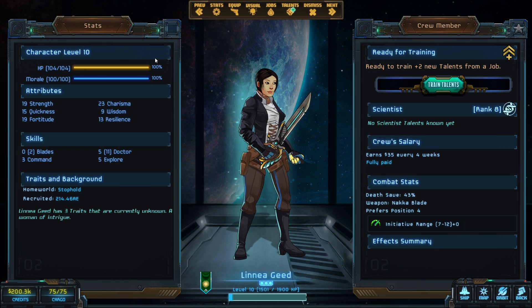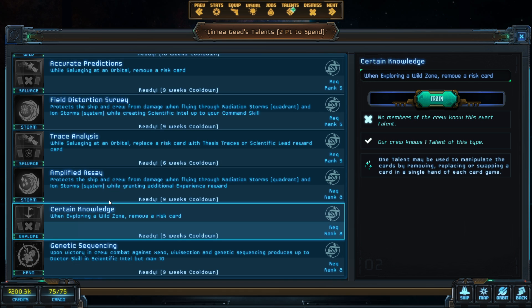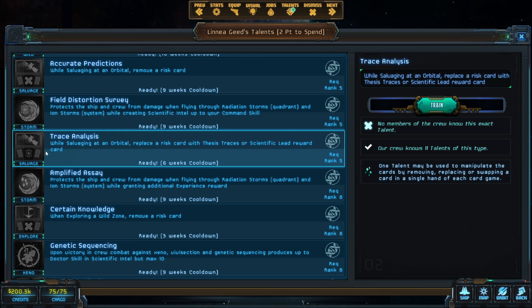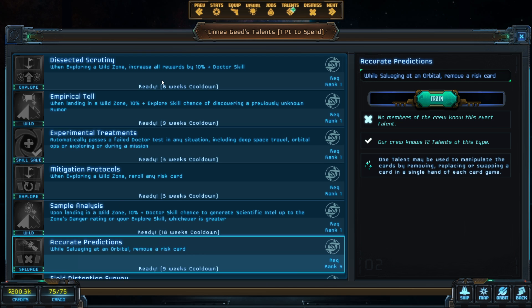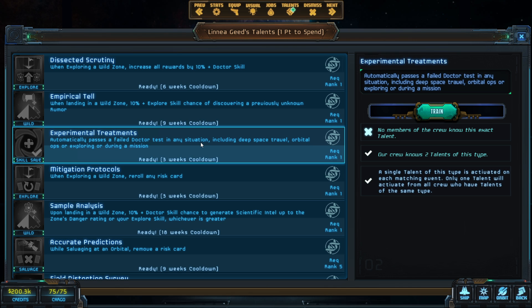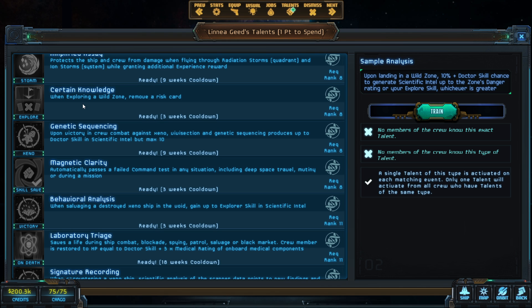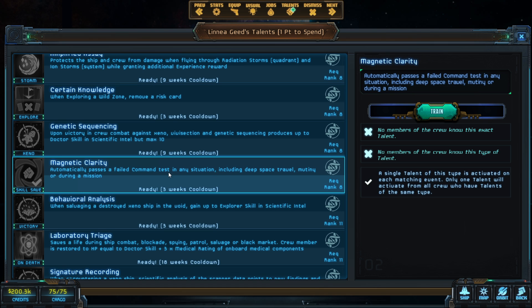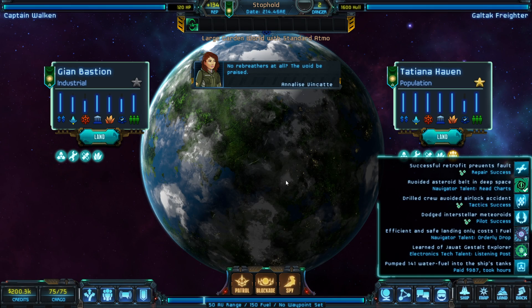We have a new scientist to level up. At level eight, scientists have a salvage card — you know me, I've got to take that. We have enough remove-risk cards. The 'failed doctor test' and 'landing in a wild zone gives scientific intel' talent is pretty crazy and worth taking. We'll go with no failed command tests talent too — probably smarter. We'll see if it's a good decision; it can't hurt us too much.